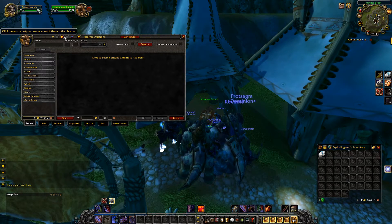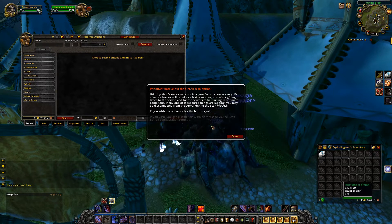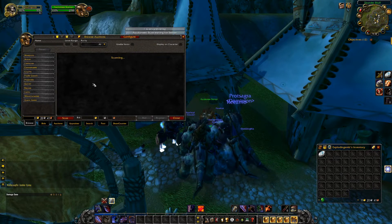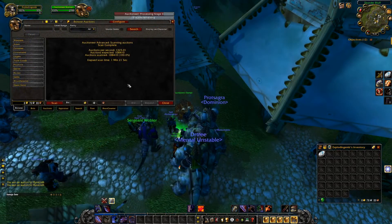Now that we have Auctioneer, we're going to want to scan the auction house. There's a slow and there's a fast scan. These basically pull down all of the information about all of the items that are currently stored on the auction house — all their prices and quantities and everything.